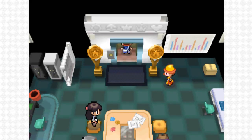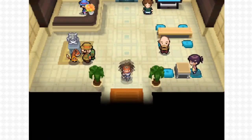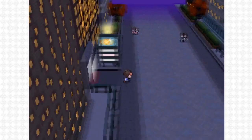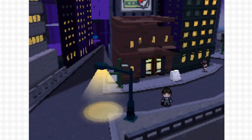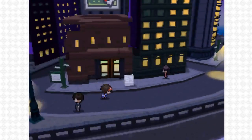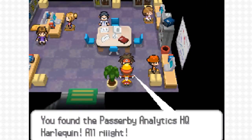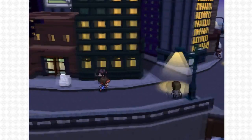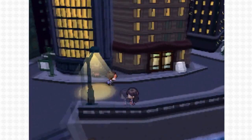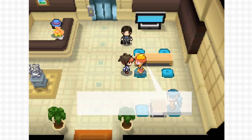Now head back to the first floor and leave the building. Head back to the main street, then turn right at the end and head to the first enterable building right here. As you can see, the Harlequin is standing right there. Lastly, go to the next enterable building on the main street. Head straight in and on your right the Harlequin will be here.